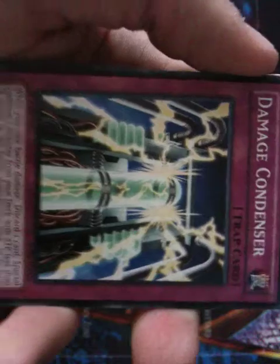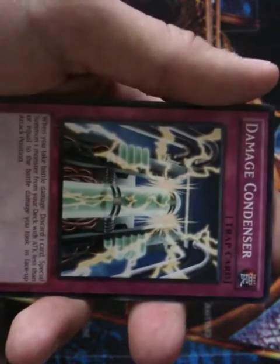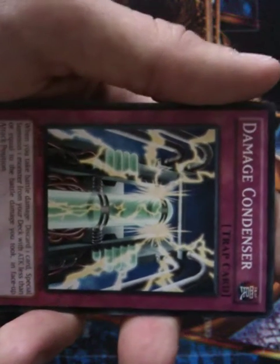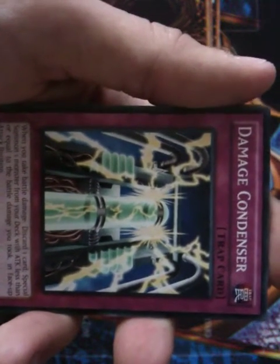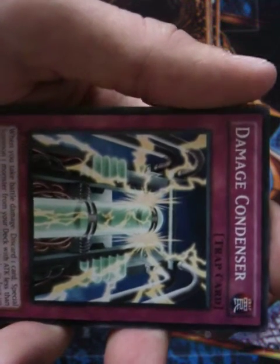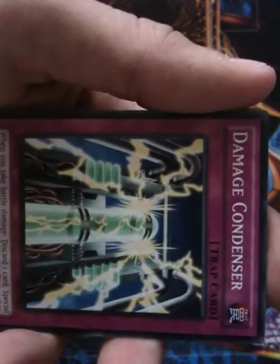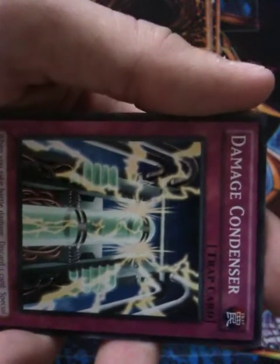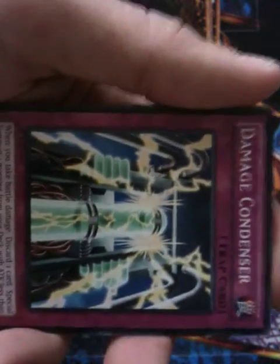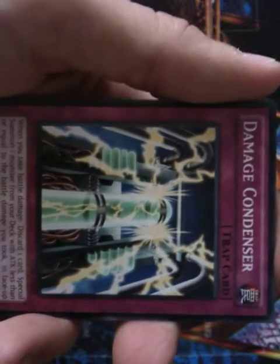Damage Condenser looks pretty cool — the art design is unique, but the effect is what makes this card really good. When you take battle damage, discard one card and special summon one monster from your deck with an attack less than or equal to the battle damage you took in face-up attack position. If you can get major battle damage, you can bring out some pretty powerful cards.